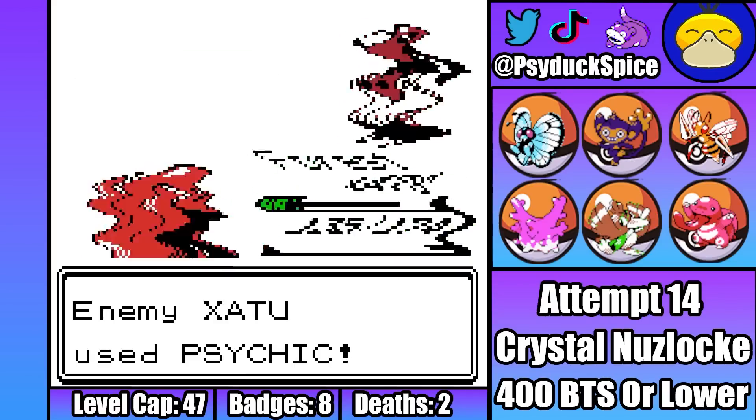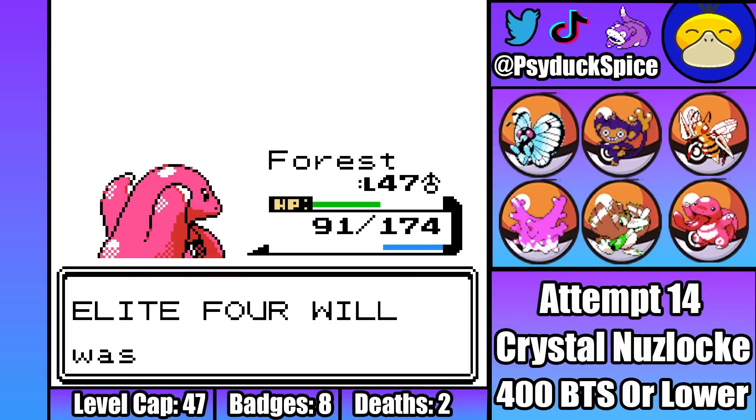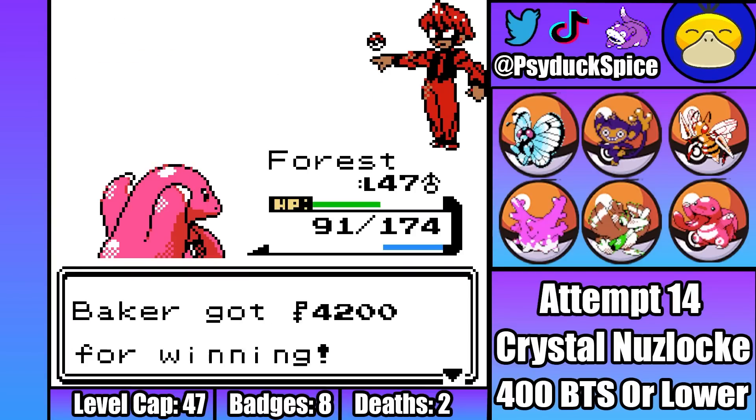Last of Will's team is a second Xatu, who is only able to get off two strong Psychics before going down to two Thunder Punches. First member of the Elite Four down, only going to get more difficult from here though.